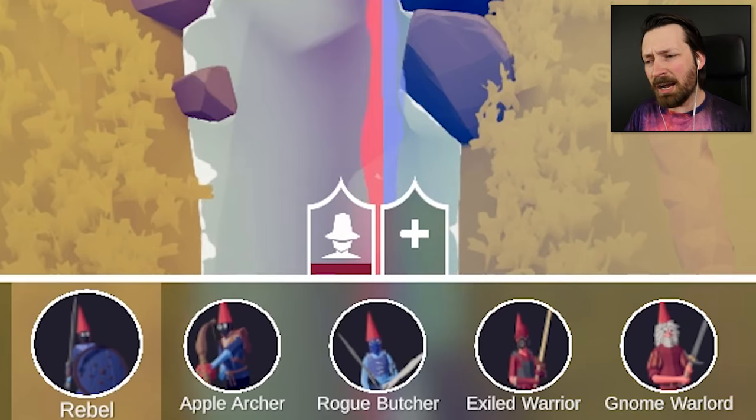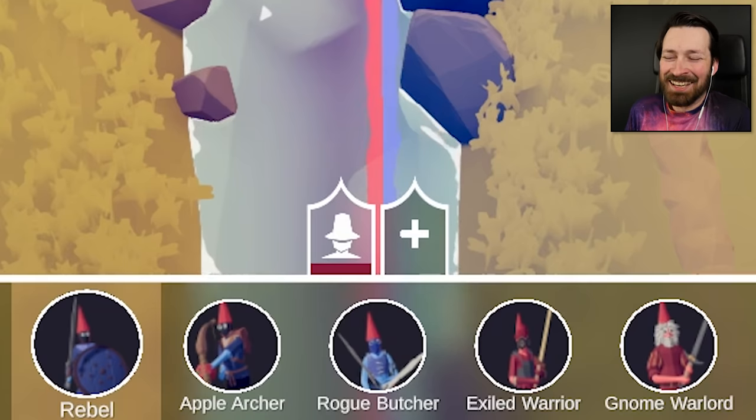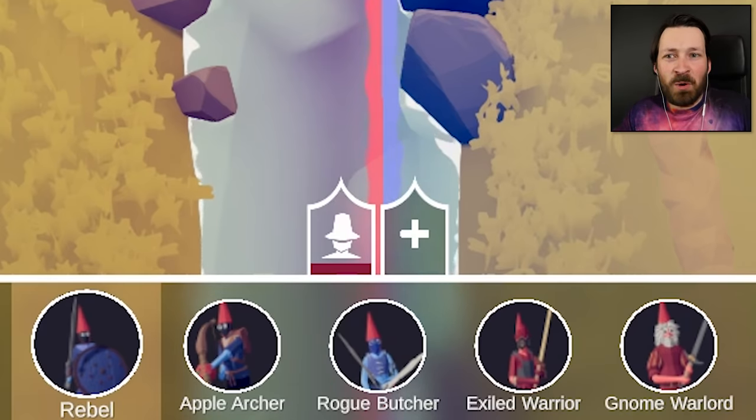Oh, hold up a second. I'm gnomes too. I can only control the rebel, apple archer, rogue butcher, exiled warrior, and gnome warlord. That is a great username. I'm going to be using that in the future. Look, I just assumed that we'd be able to use all of the factions and custom units and whatever we want to try to crush the new gnome faction.